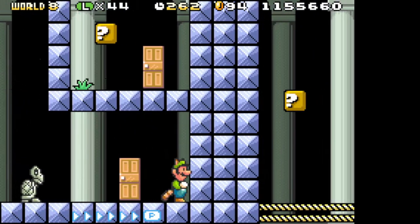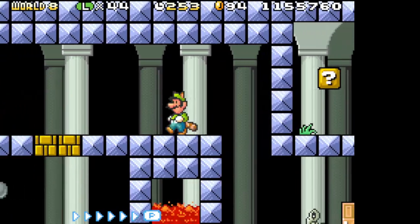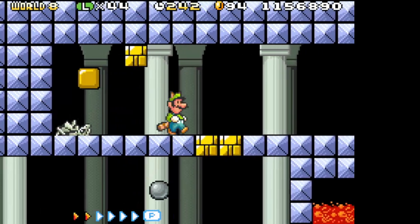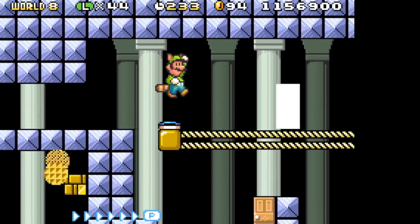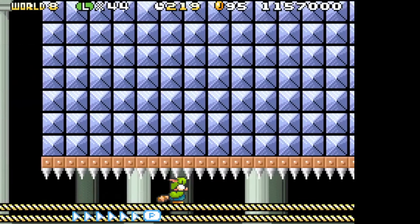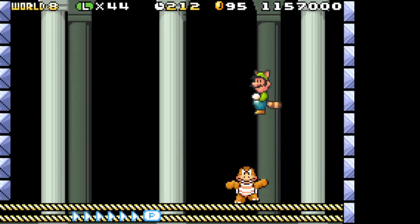Where the hell are we now? I'm not sure where I'm going. I took a wrong turn somewhere back here — I was not supposed to go past that thwomp. Not this door. This door. I'm remembering things. Now I gotta wait for the P-switch to turn off so the conveyor turns on. Tricky, tricky. And now you have to fight Boom Boom on a conveyor.